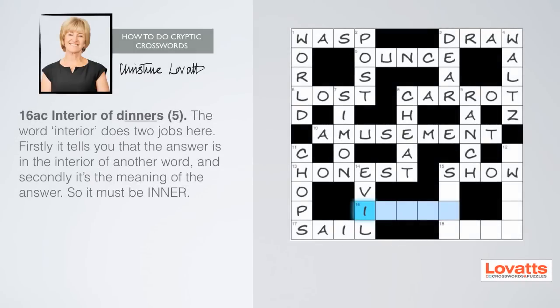Sixteen across: interior of dinners, five letters. The word 'interior' is used twice here — first to tell you that the answer is in the interior of another word, and secondly, it's the meaning of the answer. We know it starts with I. I told you they were easy.